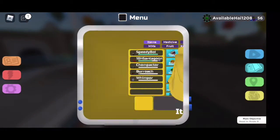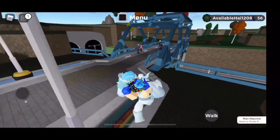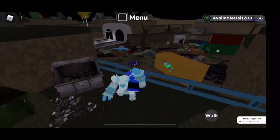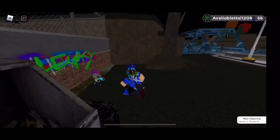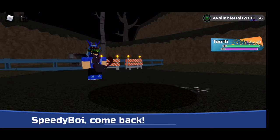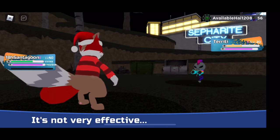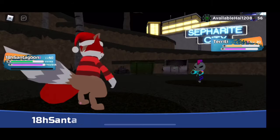Now I'm gonna head to the Sephirite Junkyard. We just caught Wimpor, Burroach, and Chomp Actor - Chomp Actor is also found at the junkyard. One more thing before we head there: there's a lumion called Taridi. It's very annoying - it only comes out at night and goes where the graffiti is. In our case it's over here doing graffiti, so all you have to do is tap onto it to get into the encounter. Check all the graffiti spots in Route 7; if there's no Taridi at night, run back to Sephirite City and try again.